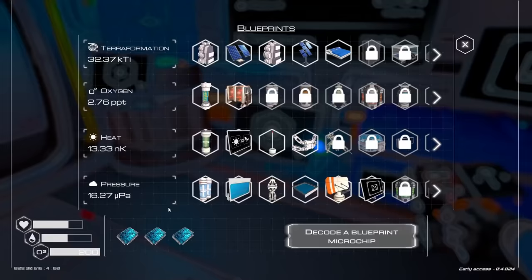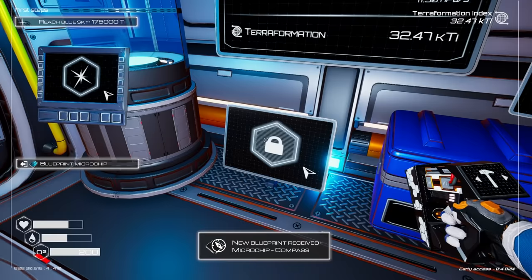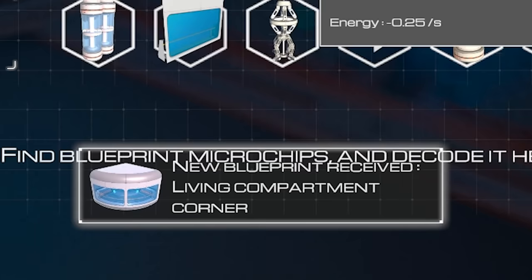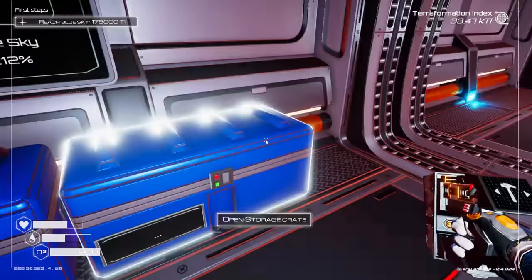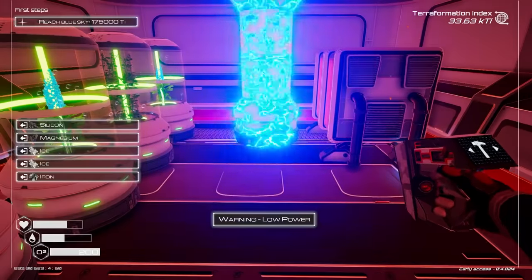Let's decode these chips first. Decode chip — agility boots level two. Decode another chip — microchip compass. Do I have a third one? I do — living compartment corner. That's neat. I do want to know what the super alloy is. I also think it might be a good idea if I build some more veggie tubes. Veggie tube level two — whoa, that thing is large and in charge. And low on power.